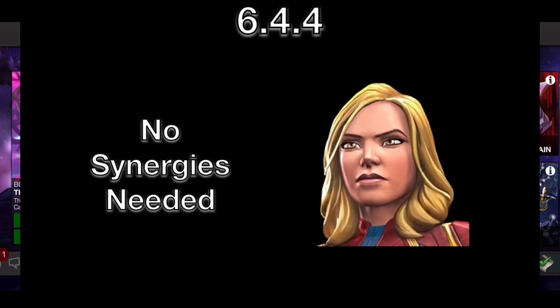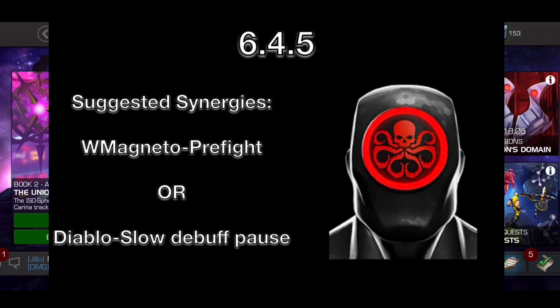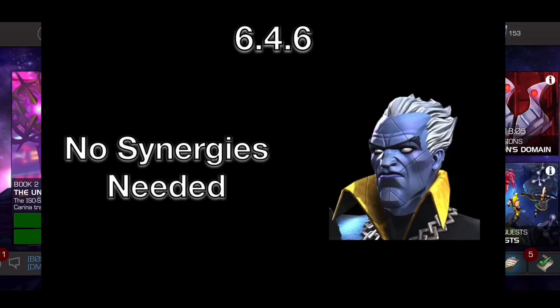And then we have Captain Marvel — just like Thor Ragnarok, it's a damage check. Do whatever rotation you want; nothing difficult about her. Just bring some damage so you don't deal with the close encounter stuff. And then we have the Hydro Adaptoid. This fight was really fun because Hawkeye just absolutely counters him. I suggest you bring White Magneto, but if you can't, I suggest bringing Diablo because you can pause the slow debuffs with Diablo — that really helps given that the Hydro Adaptoid has Limber. Really strong synergy there for that fight specifically. And then we have the Grandmaster — nothing needed at all, just a really strong test of skill and experience. Practice the fight and you can do it with anyone. I think that's all 24 bosses!